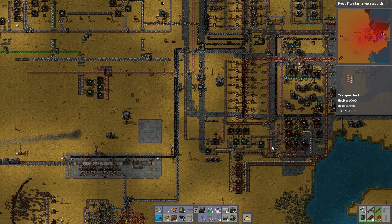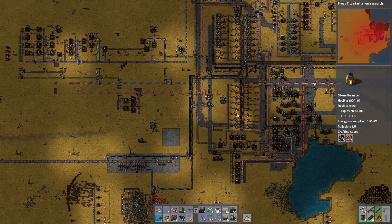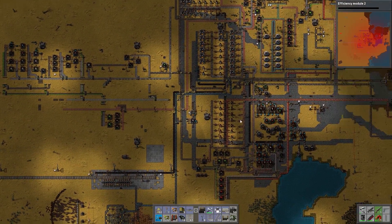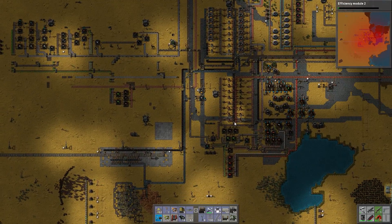I think enough things use advanced circuits that I would like them to be... What's my research doing? Efficiency Module 2 — let's do that. Research has been lazy for a while, but I've been saving up a lot of power and resources, and I have that coming in now.